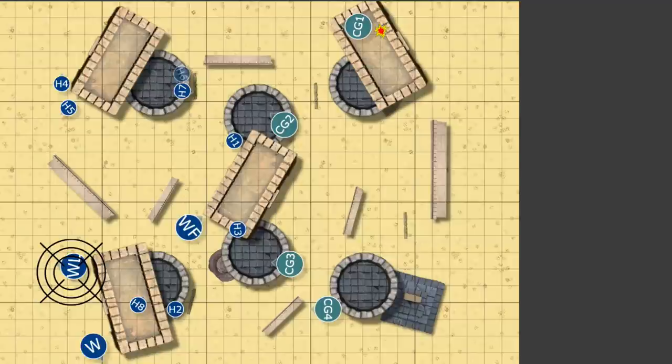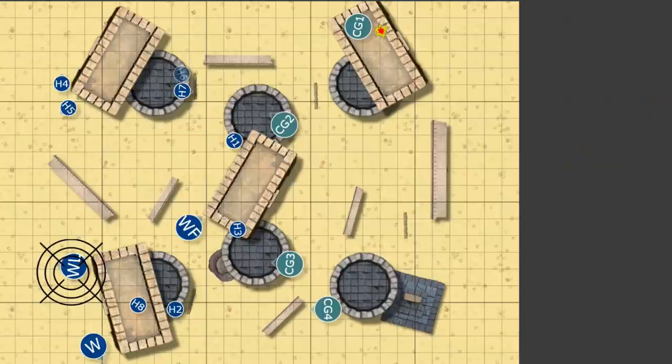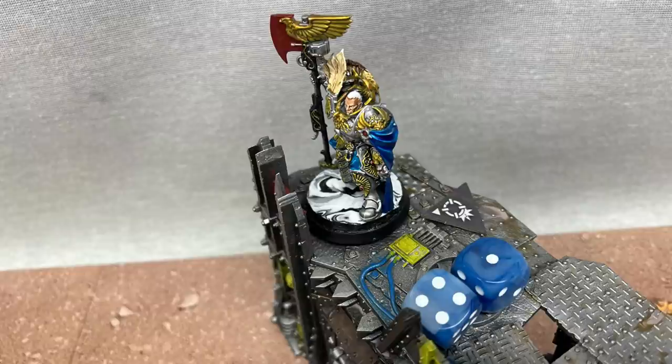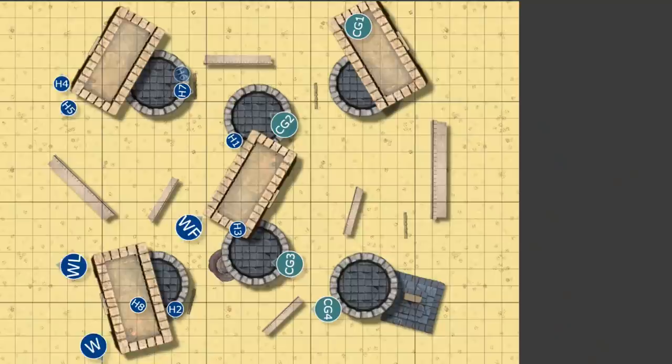Sometimes when you're doing a battle report you have to put the dice you legitimately rolled on screen — two crits, two hits. This is an AP-1 gun, so the Custodian only gets to roll two defense dice. I rolled a four and a one. For those struggling with the math, that does 18 damage. Man, that is rough.